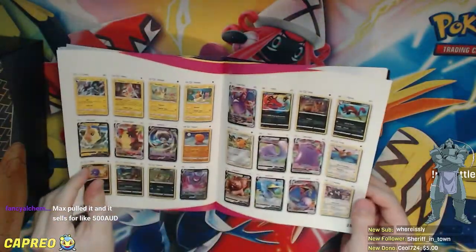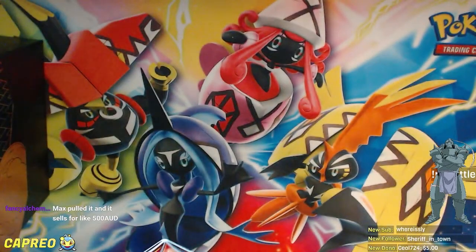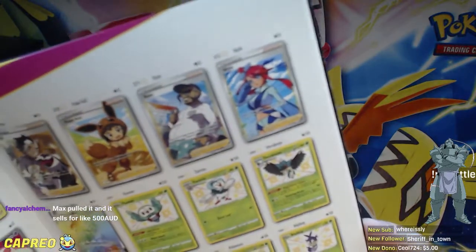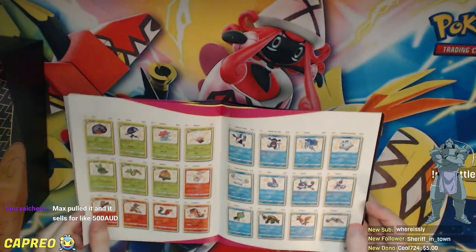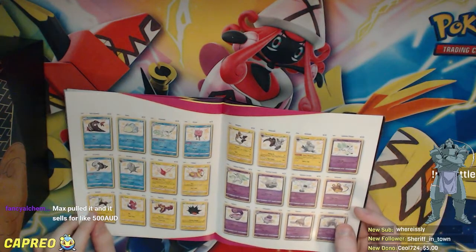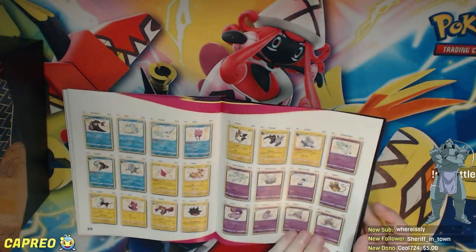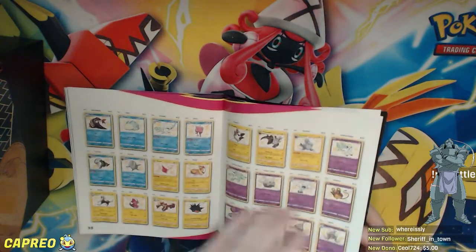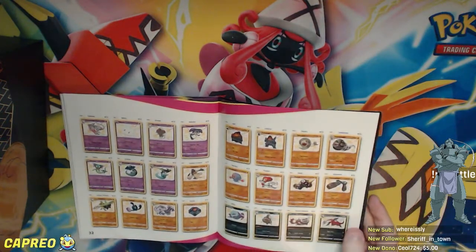I think Alcremie VMAX is the only secret rare, so there are 72 cards — Full Art Skyla is number 72 of 72. The only secret rare is Rainbow Alcremie. There's also a bunch of Shiny Pokémon reprinted, like Voltage Beat Rillaboom, Ice Dance Frostmoth, and some Mad Party Pokémon. Mad Party players are probably pretty stoked for the Mad Party promos as well as the potential Shiny Mad Party Pokémon.